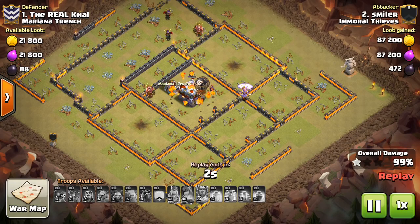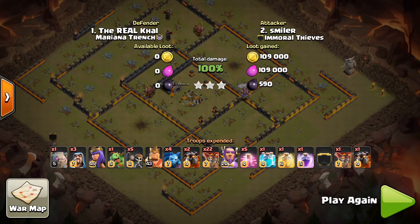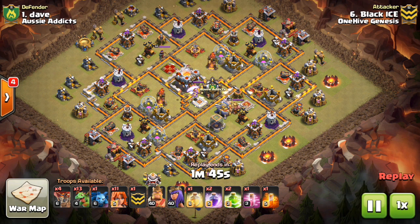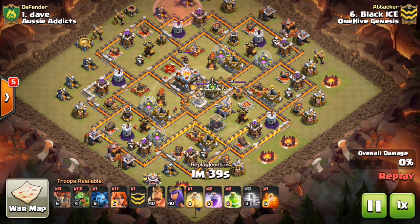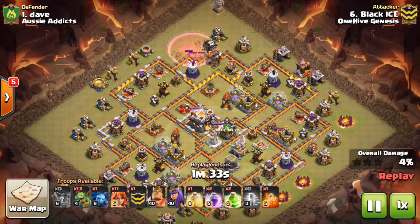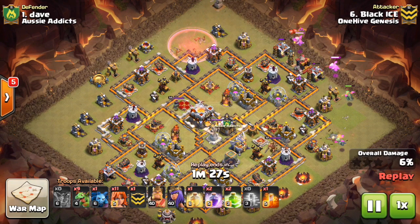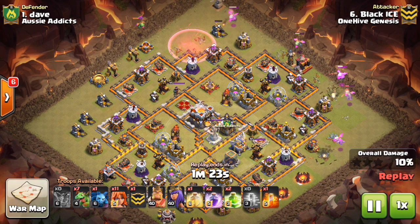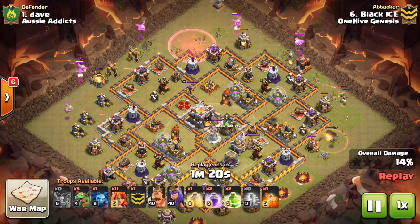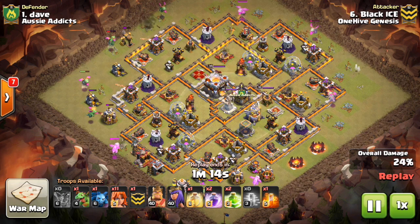Let's talk about Town Hall 10 versus 11 a little bit. I have two attacks to show and it's worth going through because Town Hall 10 versus Town Hall 11 is huge in wars - getting those two stars, not wasting too many Town Hall 10 attacks. The main thing we're seeing, and this has been a continuity for a long time, is the Baby Dragon Valk combo. The Baby Dragon Valk is probably the top strategy - there's two that are the top ones and there are variations within those.